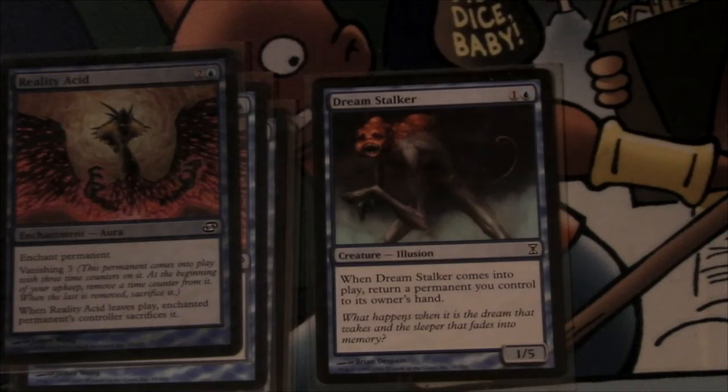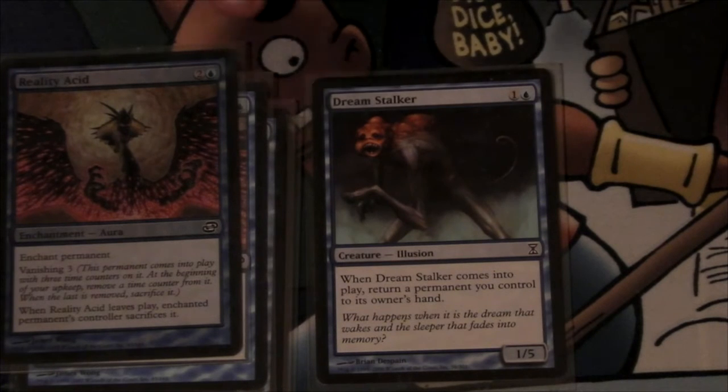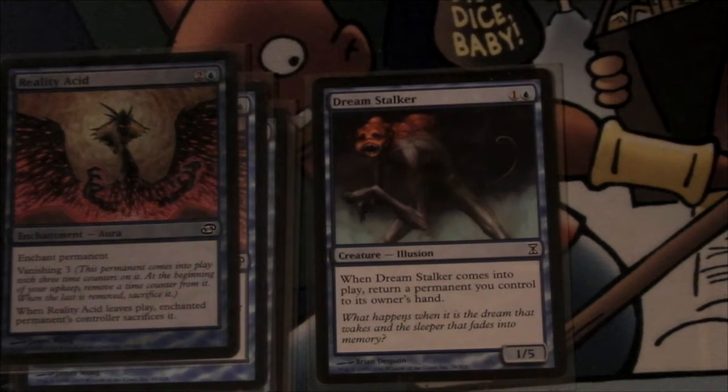The next deck that I put together was my Reality Acid deck. This is when I started to realize that blue was an extremely powerful color. I started to realize the concept of control and the concept of taking away people's resources. The mainstay of the deck was Reality Acid — this card right here. I read it one day and I thought, oh my gosh, if I can break this somehow, it would be amazing. It reads: when Reality Acid leaves play, the enchanted permanent's controller sacrifices it.